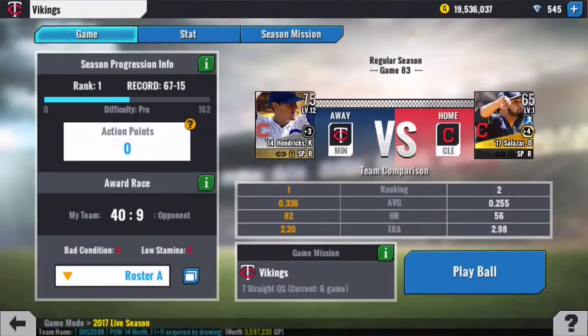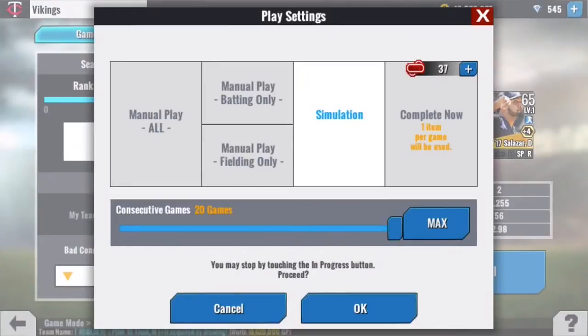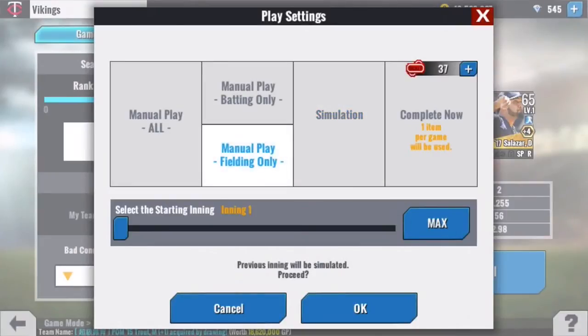I'm going to do it in Season Mode. This is a 162 game season on the easiest settings, Pro. I'm going to do manual play fielding only, pitch all 9 innings. As soon as I give up a hit, I'm going to sim the rest of that game and move on to the next game.